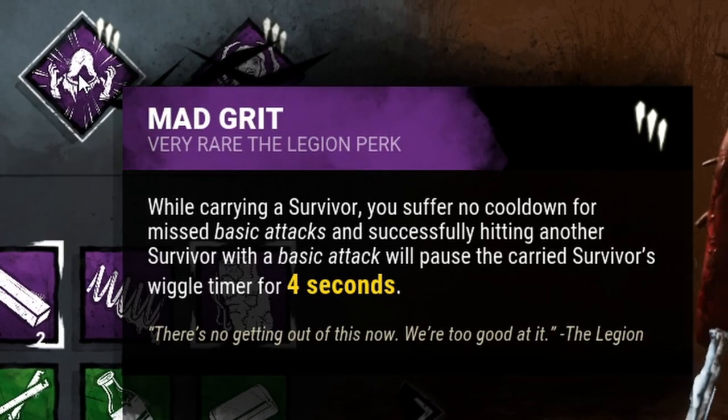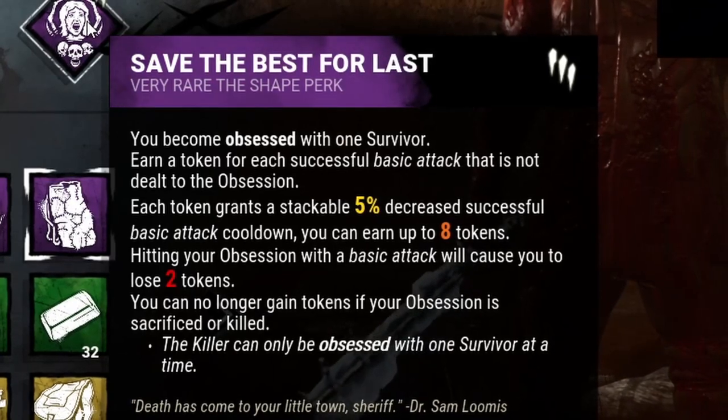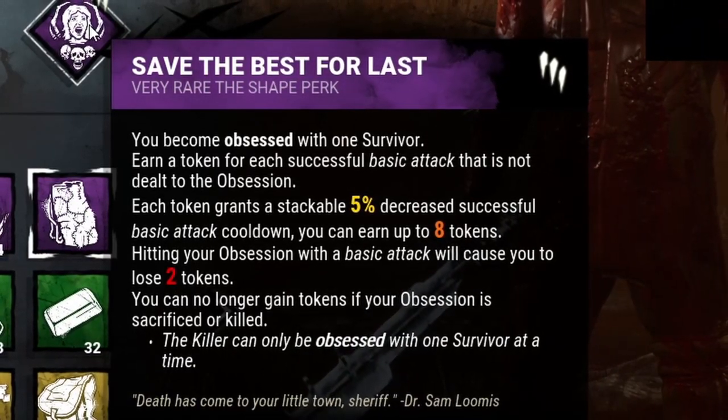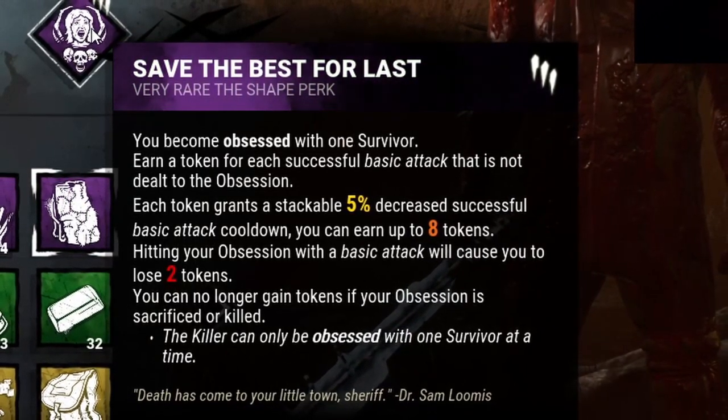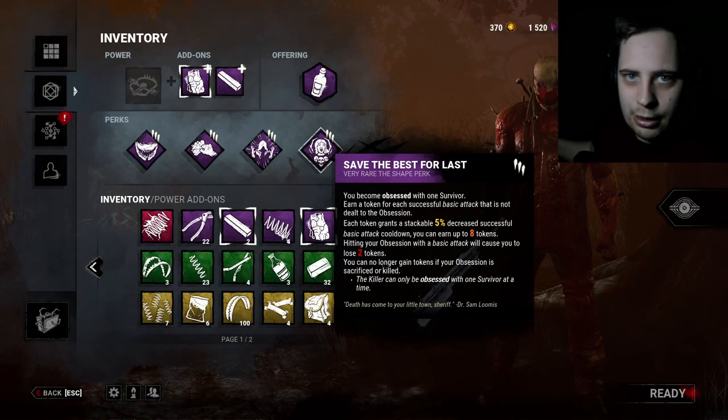Mad Grit: when I hit someone with my attack, the person on my shoulder can't wiggle for four seconds. And then I gotta save the best for last - each time I hit somebody I gain a token, if I miss I lose two tokens, so it speeds up the weapon wiping - gotta wipe that blood off.